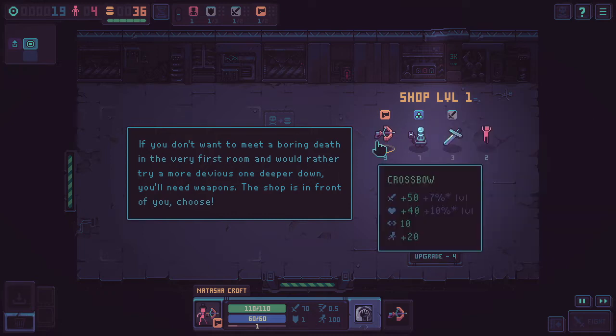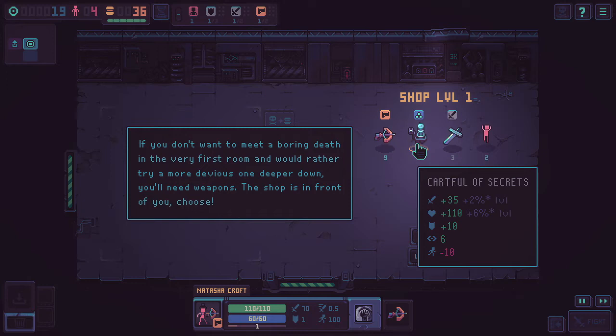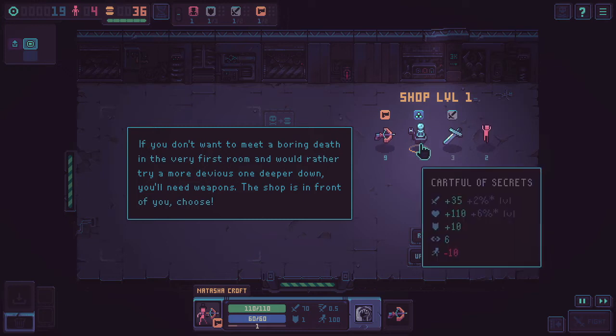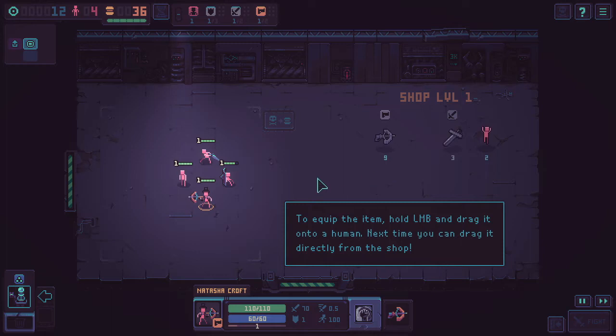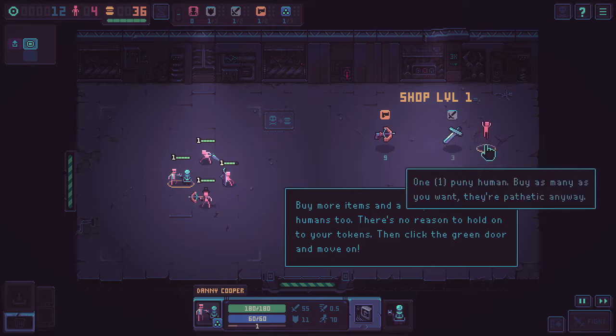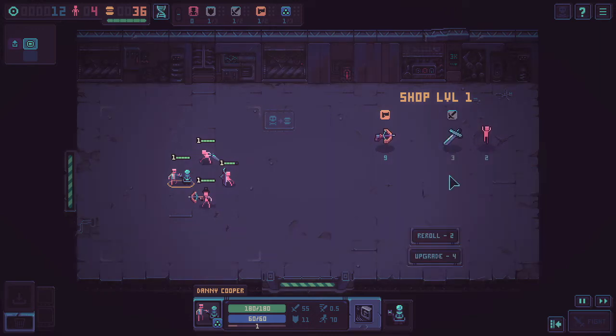In the shop I can re-roll for tokens. Options include a crossbow and a Card Full of Secrets — I don't know what that is, but it sounds intriguing. I'm instructed to hold left mouse button and drag items onto a human. Can I at least give Danny something? I drag the Card Full of Secrets onto him and he now has a suit and glasses all of a sudden — looking a little more spiffing and stylish. The narrator suggests buying more items and a couple of new humans too, then clicking the green door to move on. I consider getting more humans since it's only two tokens each.